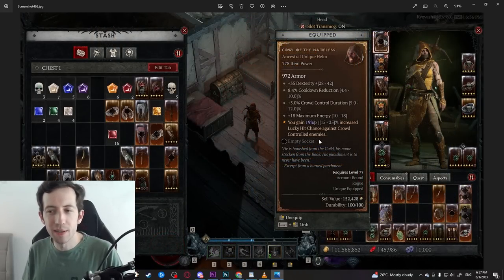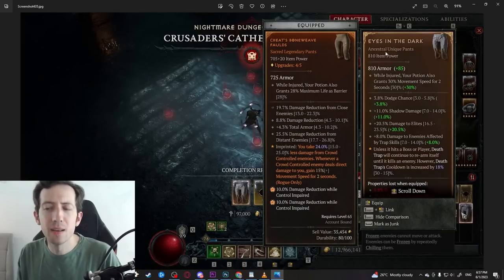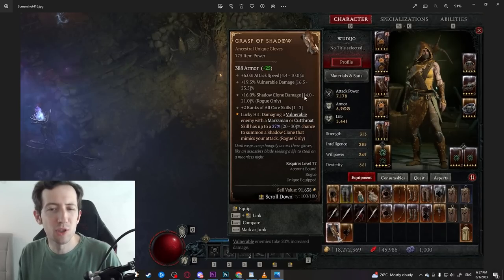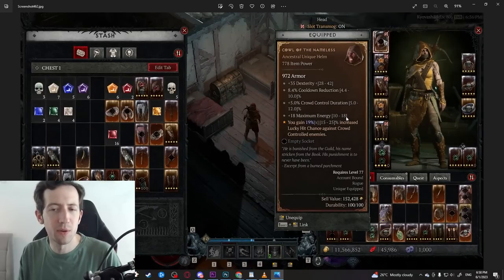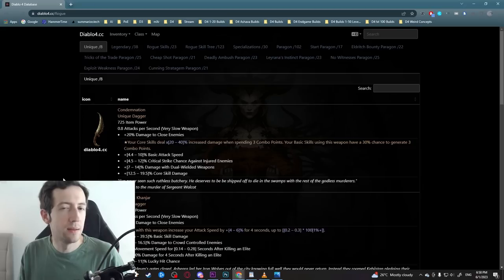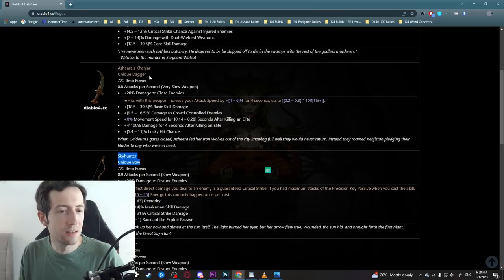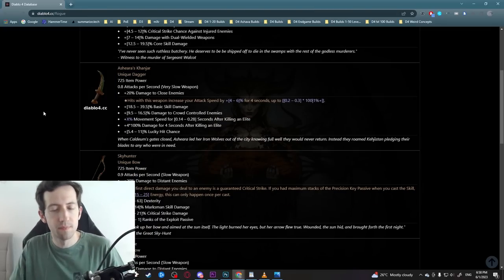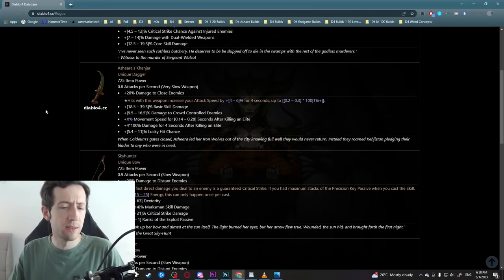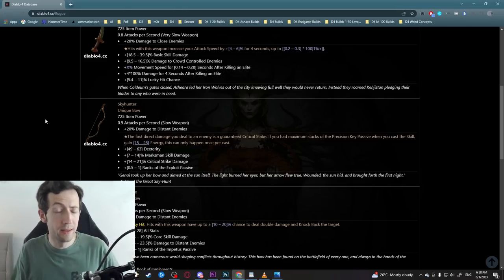I got almost everything the rogue has to offer, and some of them multiple times. I had like three or four times the Eyes of the Dark pants, two times the Grasp of Shadows, two times the Frostburn, and I had the Cowl of the Nameless and Mother's Embrace. The only ones I have not found are the Sky Hunter and the Asheara's Khanjar.